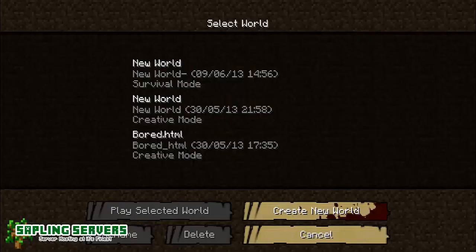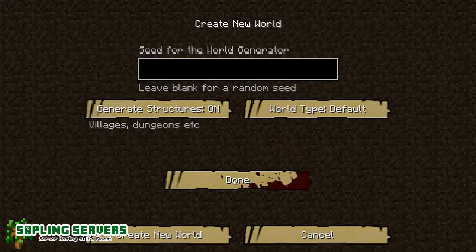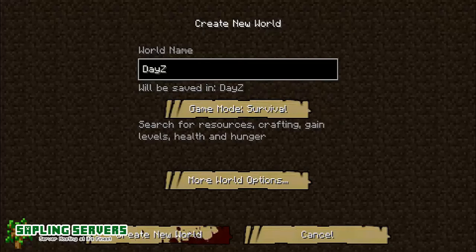We'll create a new world — we'll just call it 'Daisy' — and we'll go for survival for now. It looks like we're done. Let's have a seed: one, two, three. We'll just use all of these numbers and see what that gives us for the seed. And go — create a new world.